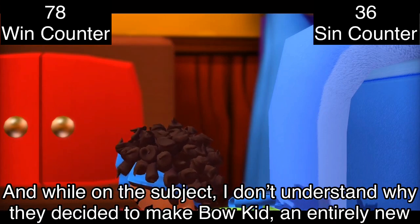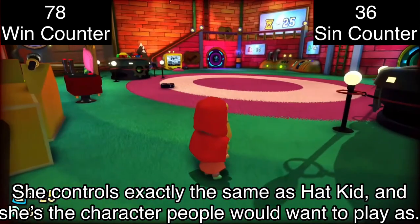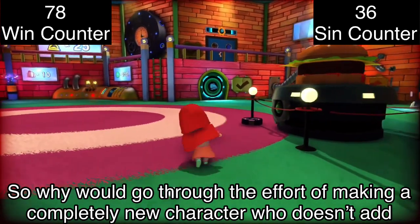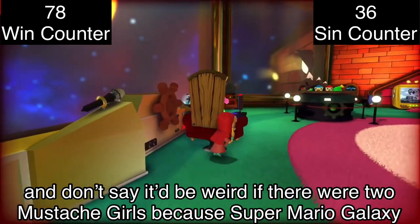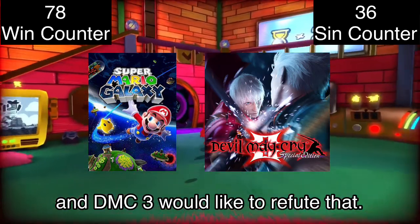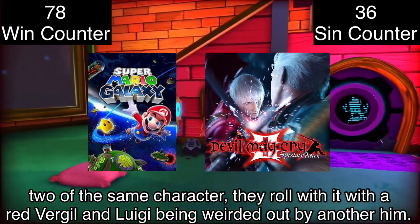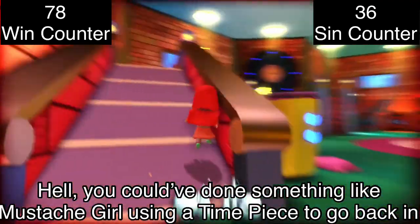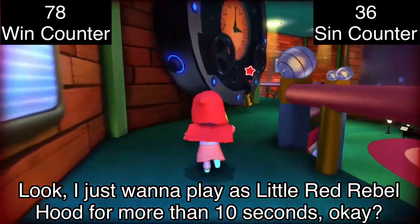While on the subject, I don't understand why they made Bow Kid an entirely new character for co-op instead of just using Mustache Girl. She controls exactly the same as Hat Kid and she's the character people would want to play as. Why go through the effort of making a completely new character who doesn't add anything other than a goofy sticker on title cards? Don't say it'd be weird to have two Mustache Girls — Super Mario Galaxy and DMC3 would like to refute that. Both games have modes where you play as another version of the same character, and they roll with it. I just want to play as Lil Red Rebel Hood for more than 10 seconds.